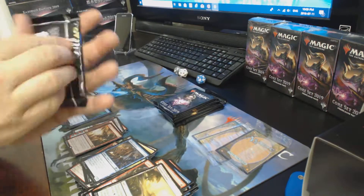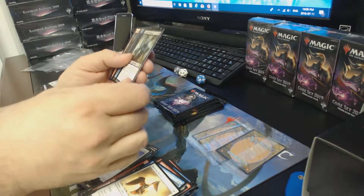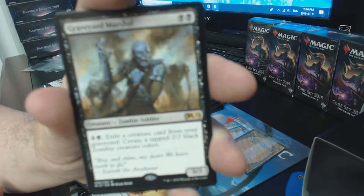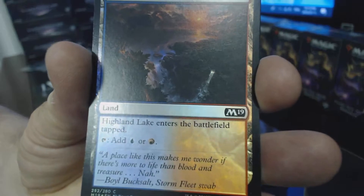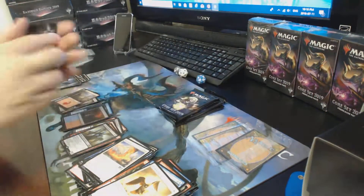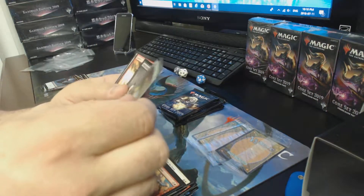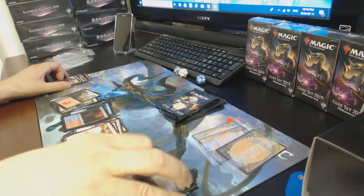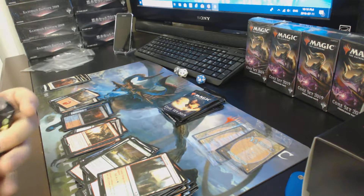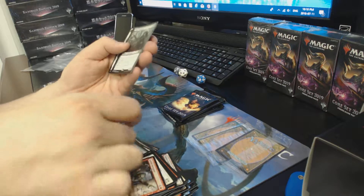Pre-release kit number three, pack one — just going right past the commons and uncommons. A Graveyard Marshal, Foil Dually, foil Dually! The planeswalker would be pretty awesome. Commons, uncommons — we did get another Banefire. Not a lot of value in the Banefires, but it's a pretty good card — can't be countered. Thorn Lieutenant.